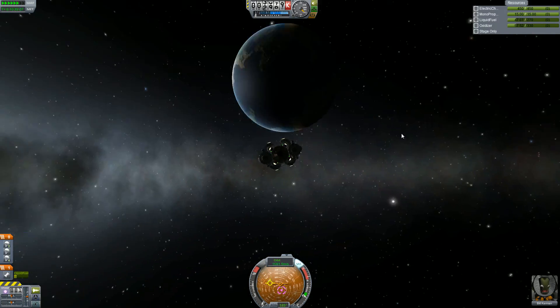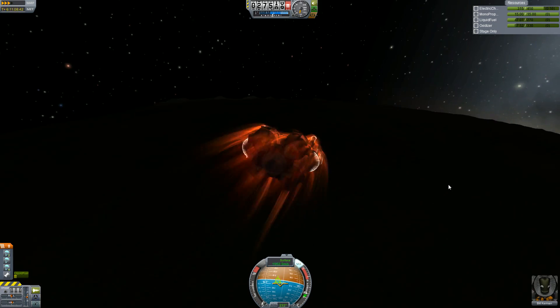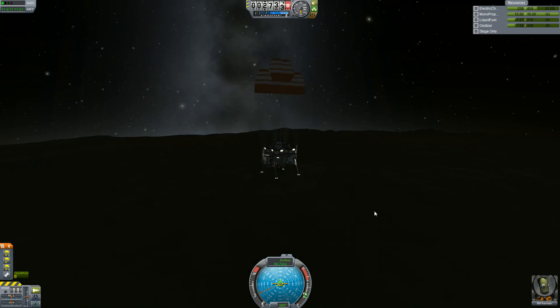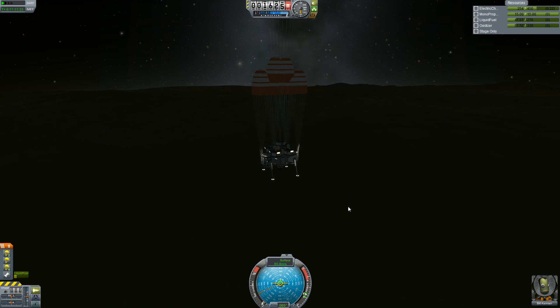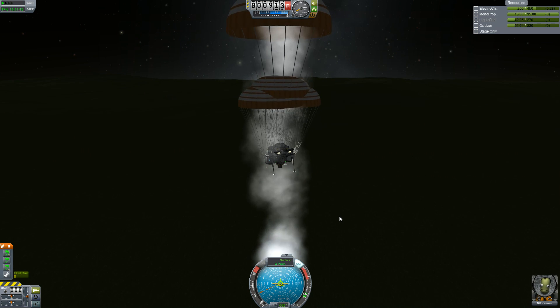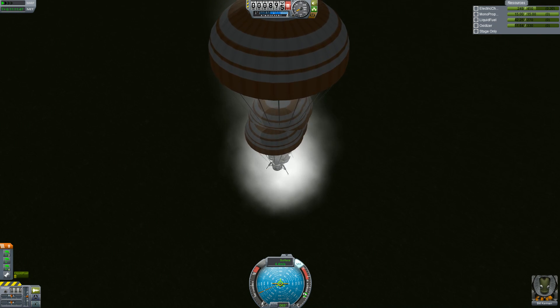Alright, now let's go ahead and do our burn. Okay, and here we are back at Kerbin, just landing here. Bill is still alright - he's doing great after his long, long, long voyage. Alright, let's slow down just a little bit so we can open the parachutes a bit more gently. There we go - 4.4 meters per second. We are going to land this thing safely.